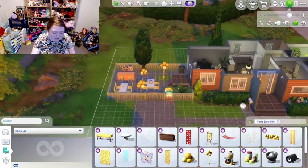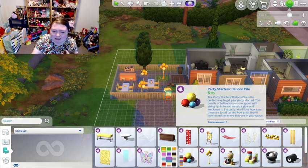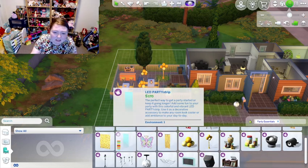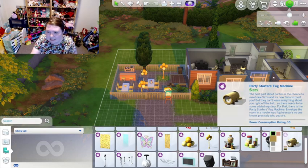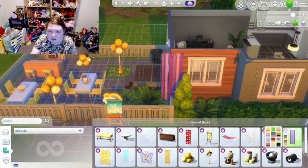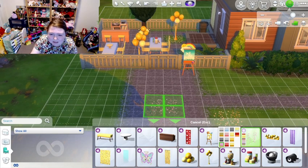Let me know what you think of the Party Essentials pack — are you gonna use it a lot? I didn't show a lot of different swatches, but there's a lot of variety in colors. You could do gender reveals because they have blue and pink for baby showers. You can really make it your own, and there are quite a few different swatches, which is a good thing.